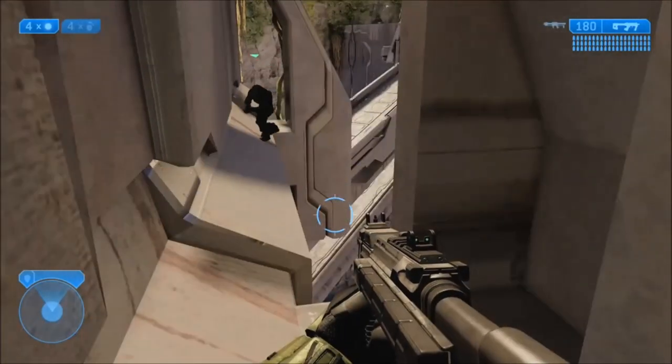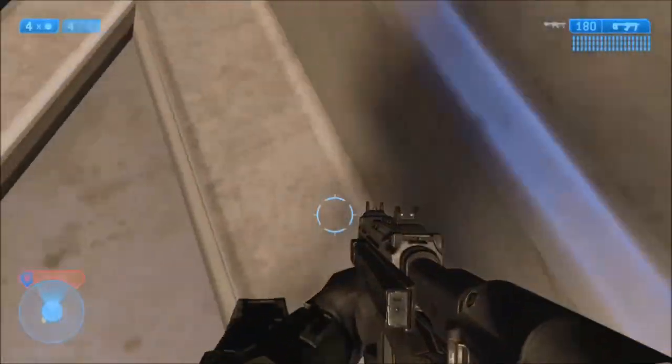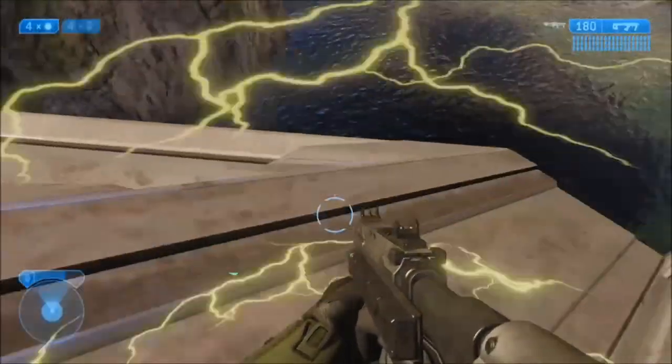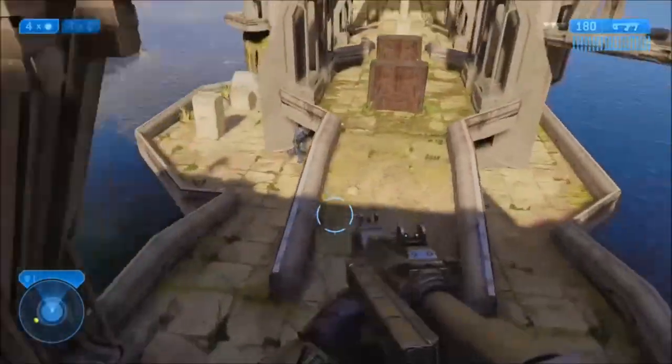Nope — there you are. So you just walk over here, now you throw your grenade in that corner, and jump up, land up here. There you go. Just make your way over here, and then jump down.